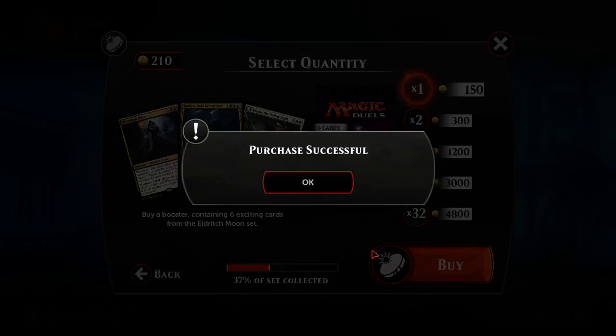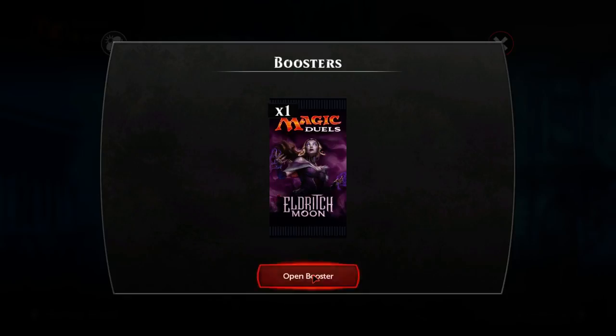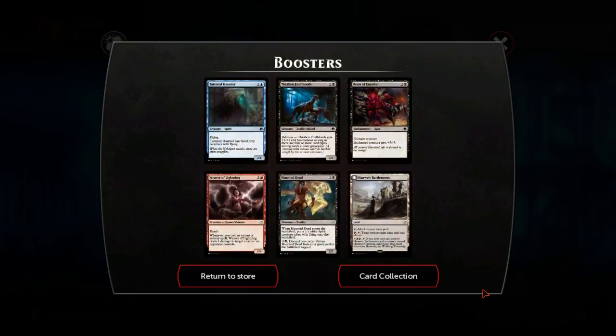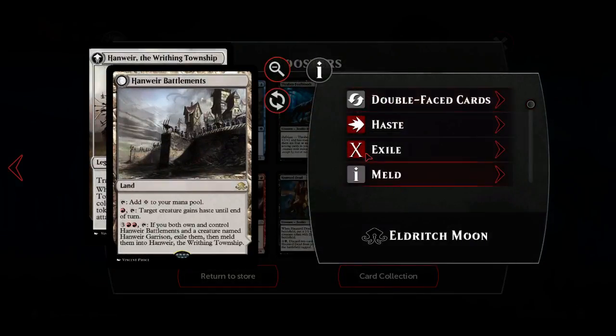Freestro, if you watch this video, I'm sorry bro - we didn't get Liliana. But we did get Hanweir Battlements to round it off to go with our Garrison! It does give haste for one red, but you have to tap the land as well, so effectively you're spending two mana to give something haste on turn six because you have to tap this land.